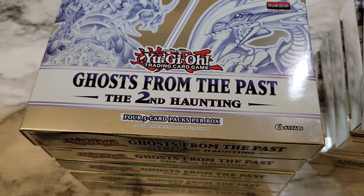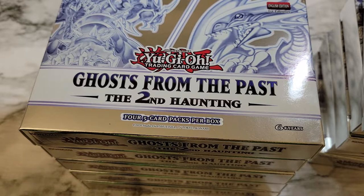Hey everyone, welcome back to the channel. Today we're going to be opening the latest from Konami - Ghost from the Past: The Second Haunting. Everyone's been looking forward to this set, looking to get their hands on the latest ghost rares. Dark Magician Girl is obviously the most sought after. This set seems to have corrected the problem from last year's offering - ghost rares are dropping a little bit more frequently.